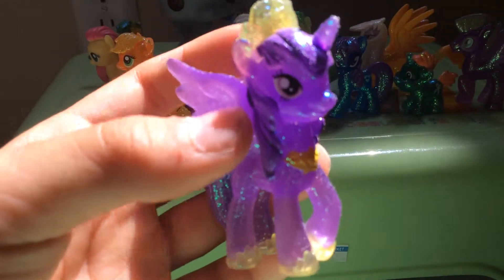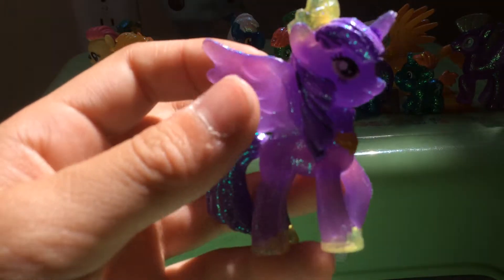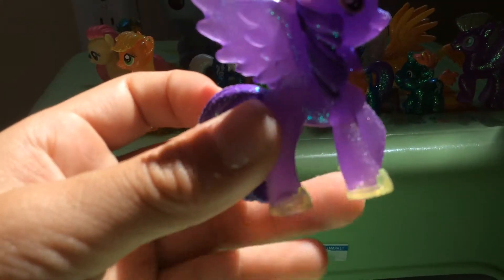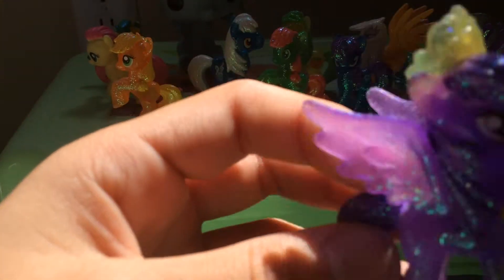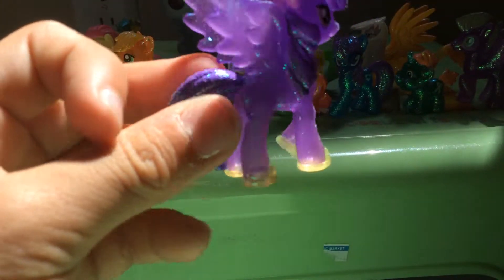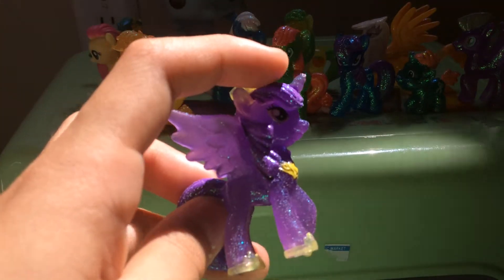If you have a horn and a wing, they call it Alicorn. And there are four types of ponies. One of them is just a normal walking pony. Then there's Pegasus, then Unicorn, and then Alicorn.